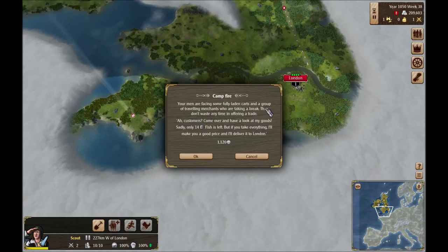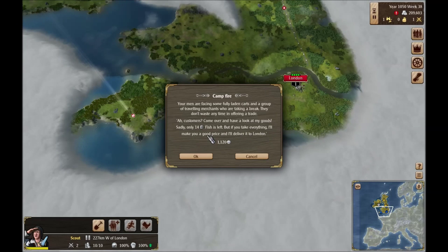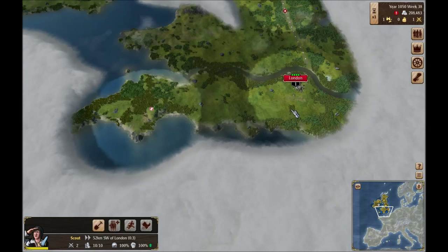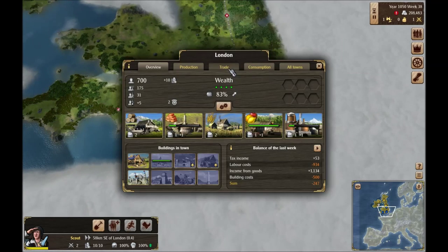Your men are facing some fully-laden carts and a group of traveling merchants who are taking a break. They don't waste any time in offering a trade: 'Customers, come over here and look at my goods.' Only 14 barrels of fish is left, but if you take everything they'll make you a good price and deliver it to London. Let's go ahead and do that — we don't have fish available, but we got 14 barrels of fish there, which we could potentially trade.